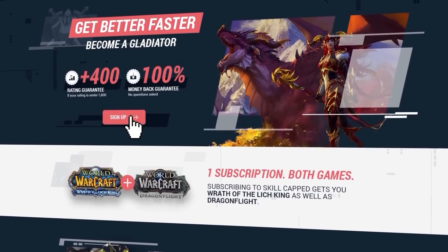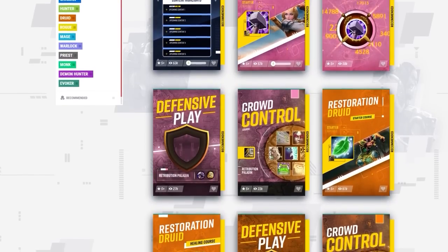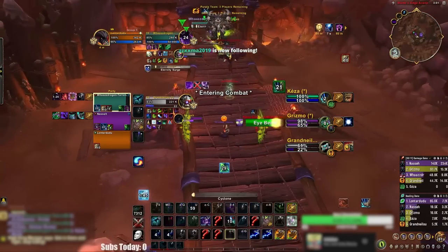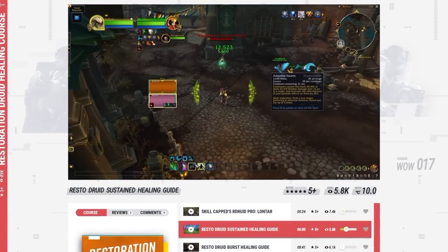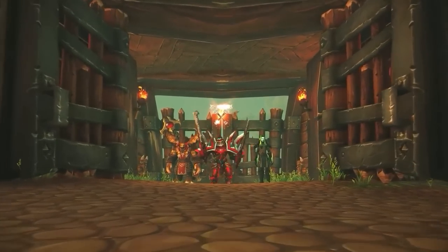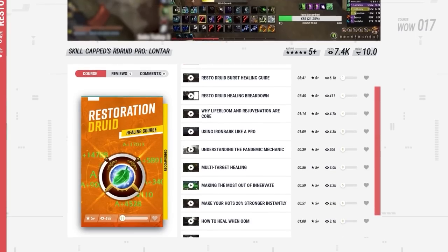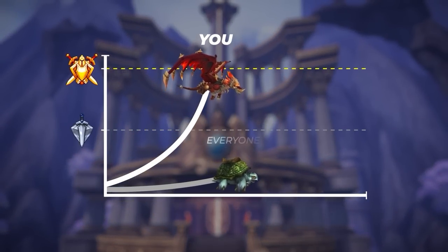While this guide does a great job at getting you started, you're missing out if you're not a member at Skill-Capped. We work with the best players to help you gain ratings fast. For Resto Druid, we worked alongside Lontar, considered one of the best healers in the world, with multiple Rank 1 titles and tournament appearances. Our Resto Druid healing course walks you step by step through the healing priority while teaching you how to maximize output like a Rank 1 player, including a new Master in Minutes series with advanced tricks.